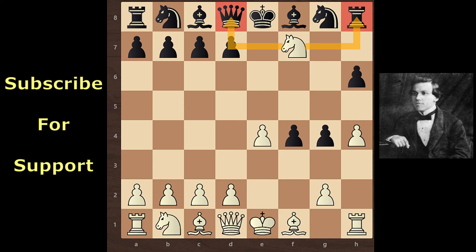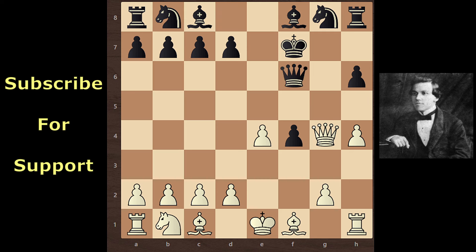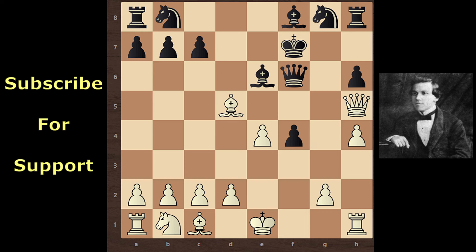Paul Murphy sacrifices his Knight - Knight takes F7, creating pressure on Queen and Rook. Black accepts the Knight: King takes Knight, Queen takes G4, Queen F6, Bishop C4 check. Now the King couldn't move to the G file. And if black continues with D5, then Bxd5 check, with pressure on the Queen at the same time.